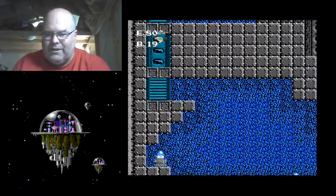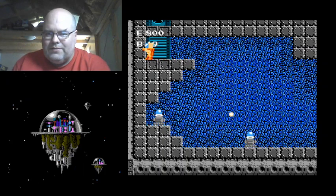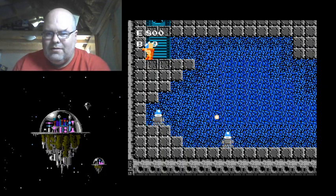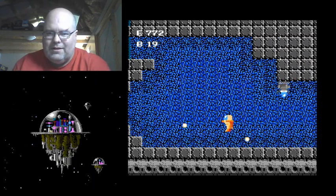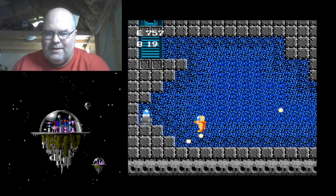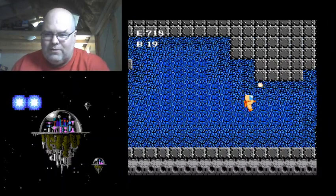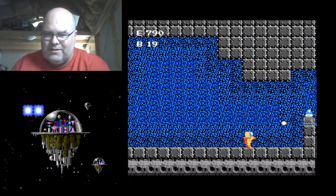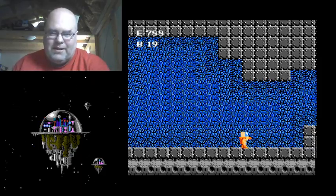Down the elevator we go. Watch out for these dudes. Screwed up — that's okay, we can afford to take some hits. We got plenty of energy earlier. There you can see where our energy now goes up to 790 instead of 800.